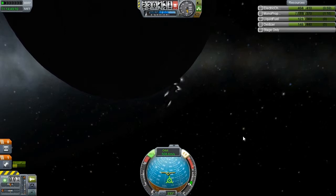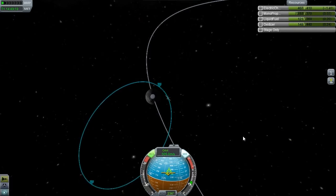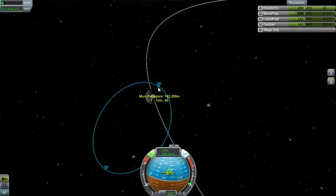Let's find the retrograde burn again. There we go — let's line up with that. And start burning. Again, the orbit should start to close up but from a much better angle this time. There we go. And now we just wait for the orbit to circularise a little.